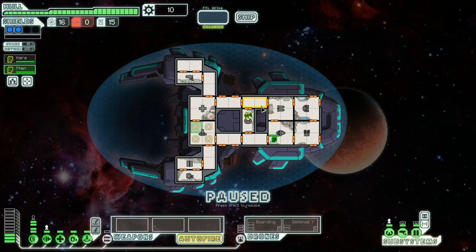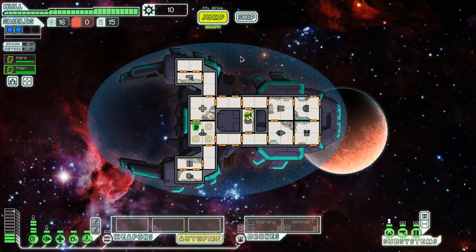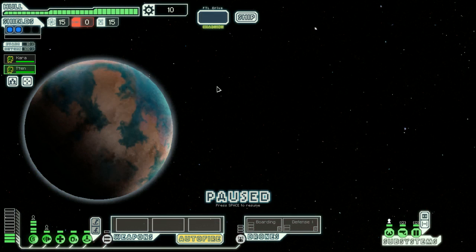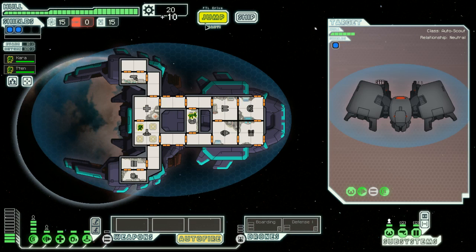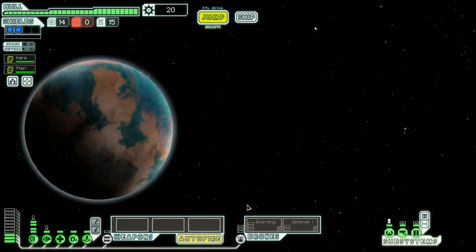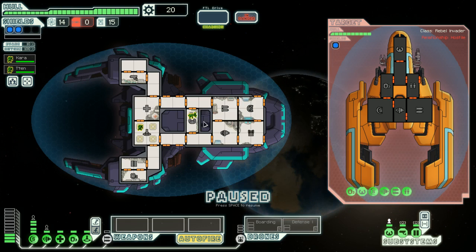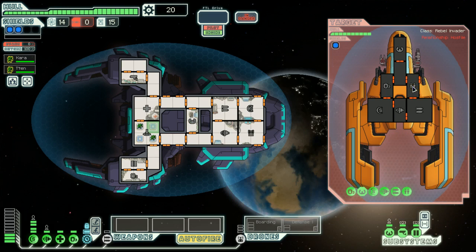Any of you who don't remember, this ship has two crew members — one is the pilot, one is an invader. The only way you can make money or kill ships to start with is by invading. You also have a boarding drone and a defense drone, and I'm going to strip it for scrap. I could kill it with a boarding drone, and I will aid the Federation ship. They do have a cloning bay, but they cannot possibly harm me.